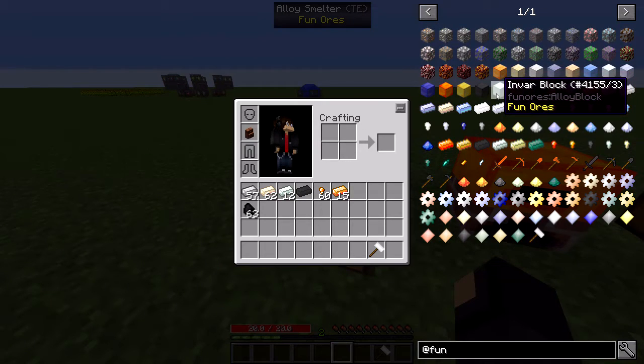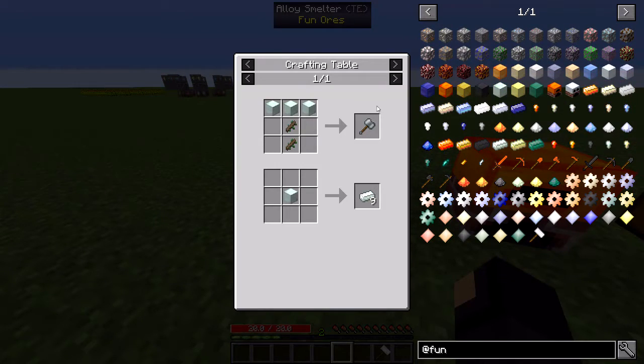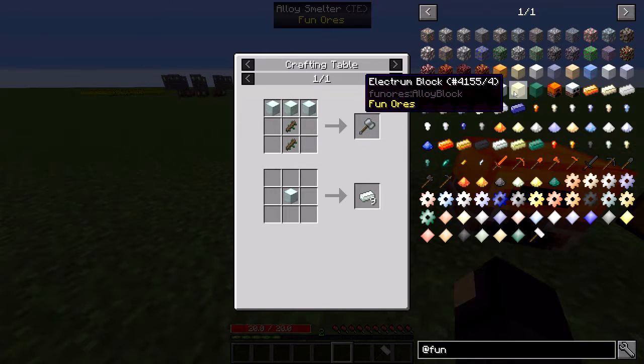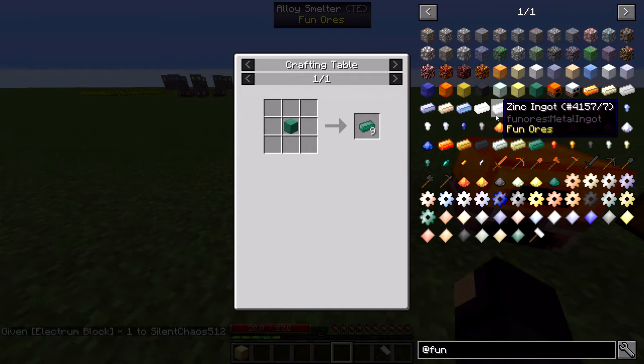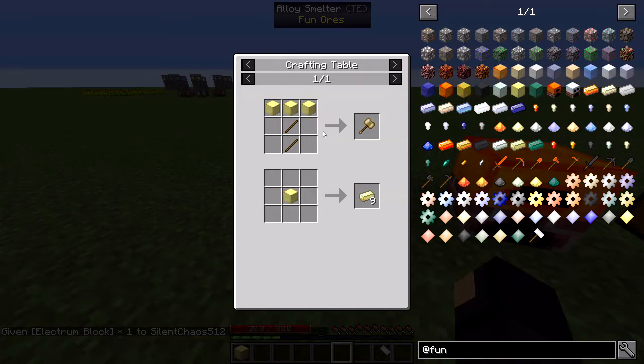I did mention last time that I'm adding invar so we can use that with the Hammer's mod. There's not an enderium hammer — unless I've done something wrong, I don't think I did. I'm going to make an electrum hammer, though.